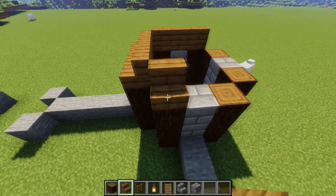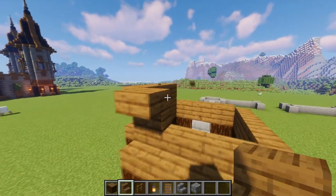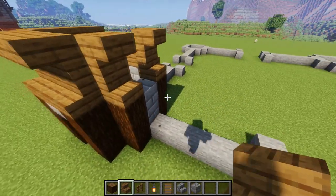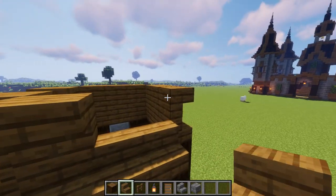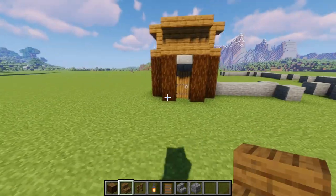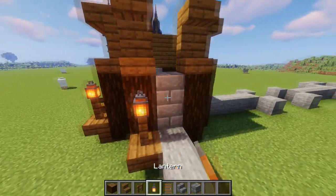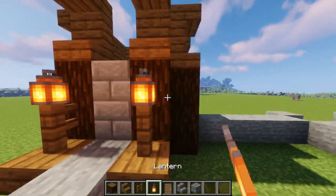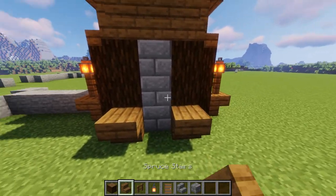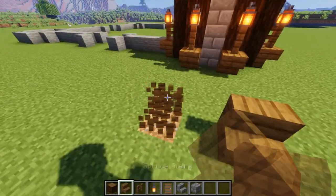Grab your spruce stairs and go all the way around the first layer, then do the same thing upside down and bring it all the way around. On a side that has a wall, you need to leave a gap — we're going to leave a gap there and there, because the wall is going to go slightly into that. On either side of the door, place an upside-down stair with a fence and a lantern on top. If you don't have enough lanterns, you can substitute leaves, or just leave the stairs.